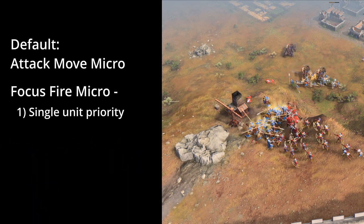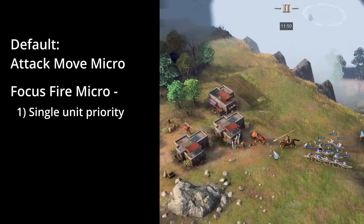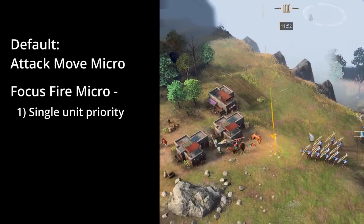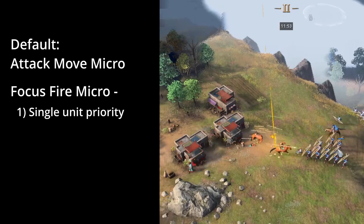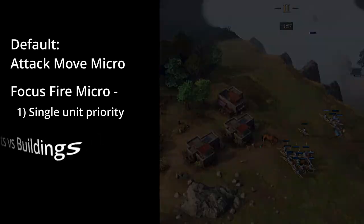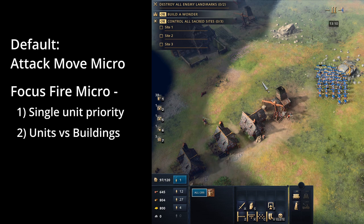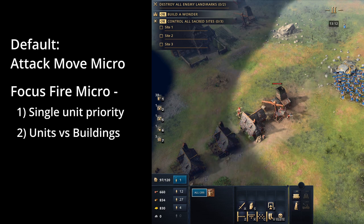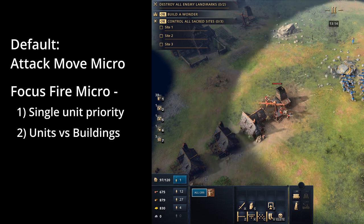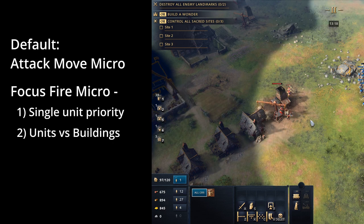Another similar scenario is when your opponent has units that heal their army. We can see here that my opponent playing as the Delhi Sultanate is using the scholar to heal his units. It can sometimes be better to take these scholars out in the fight straight away by focus fire micro. The attack move command can sometimes make your army attack whatever is closest to it, whether it be buildings or units. But of course we want to attack units, so there are scenarios where units might be behind buildings that you will want to focus fire on.